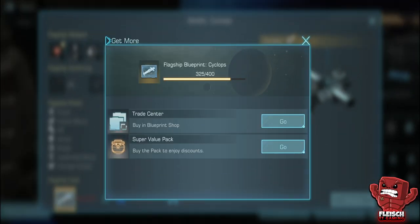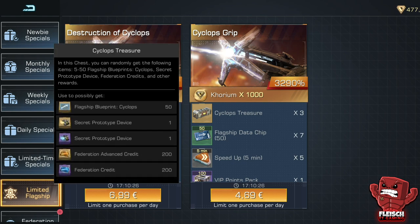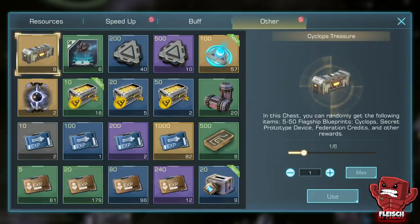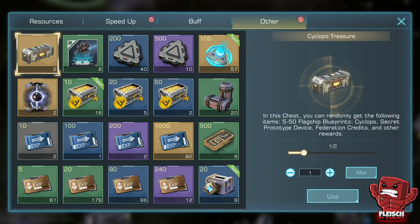For those being impatient like me, there's an option in the shop providing six Cyclops chests per day. Let's do a fast opening to see what we can get. And that's about ten Cyclops flagship blueprints per chest on average.